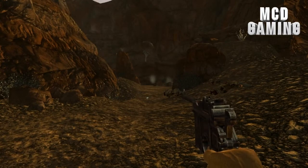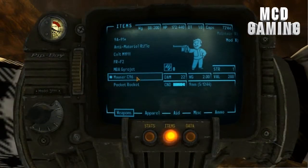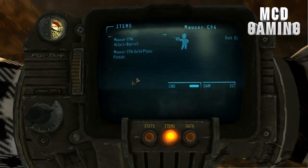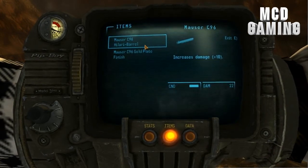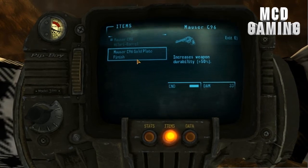I'm not completely sure if the sound is custom — I believe it is, but I'm not completely sure. As I said, this weapon comes with 2 mods: we have the Hillary Barrel, which increases your damage, and the Gold Plate Finish, which will make the weapon gold.